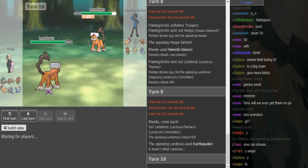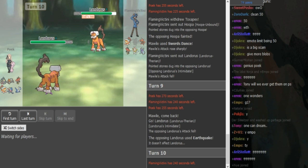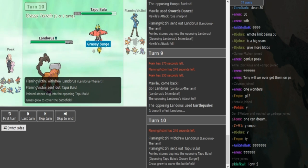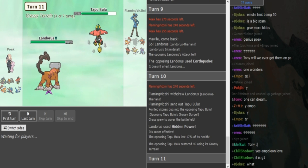Poik should always go into Lando here — that makes sense. He could go Bulu but then he gets poisoned. And if the Lando is Sky Strike, that doesn't work out for Poik. So he does just go into his own Lando. Poik is just gonna HP Ice here. Flamvictini can probably switch out into his Scizor or his Bulu — both can eat the HP Ice.